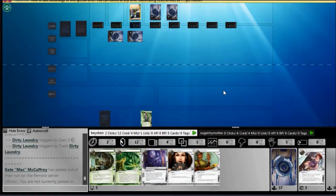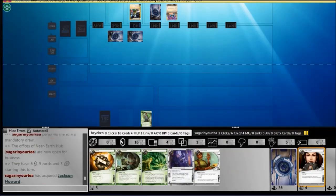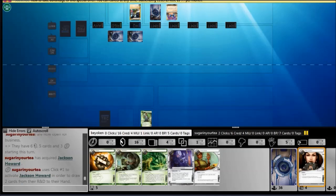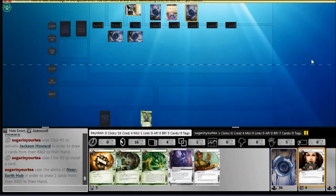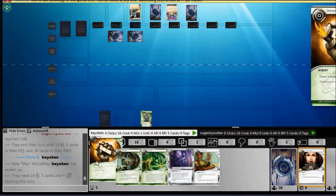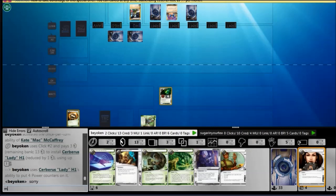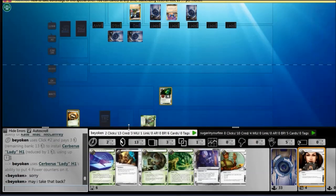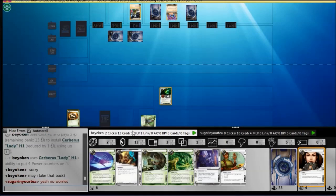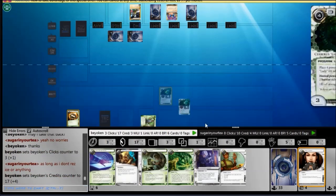Early Dirty Laundry draw allows me to face-check another one of his face-down cards — it's a Jackson Howard, I trash it. Probably the safe move to do, until I realize that he has 2 Jacksons on board, which was why he was happy for me to trash one. He continues installing horizontally and I Diesel into a Lady. This is a pretty good start, and then I realize I don't need to pay the 3 credits for installing Lady because I have a Modded in my hand.